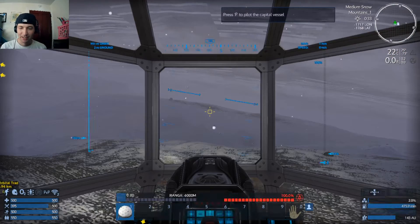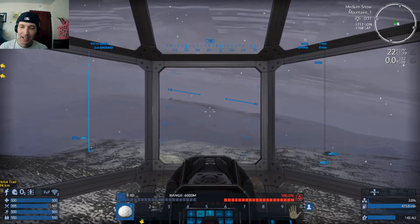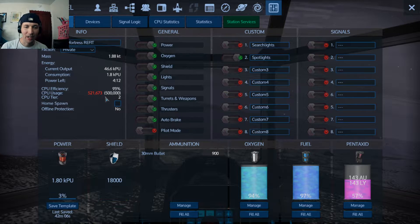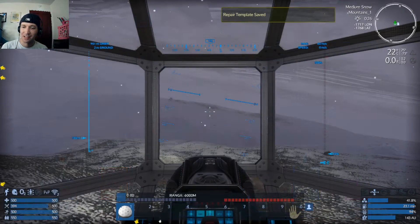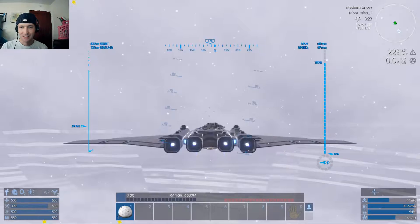Let's power up and get the hell off this rock. I know we've never visited the moon — I have no interest in visiting the moon. Let's get all this up: thrusters. We are over CPU because of the things I added, but that's all right — we will survive on 93%. Save a template, guys. Did you see that? Save a template. So happy!